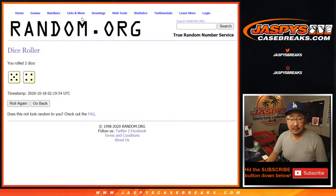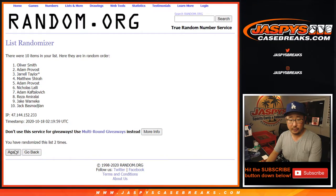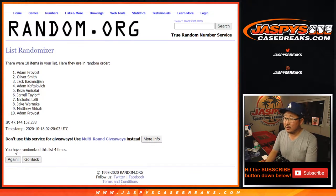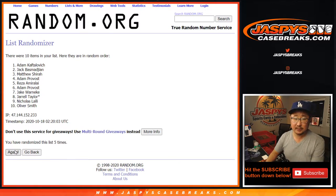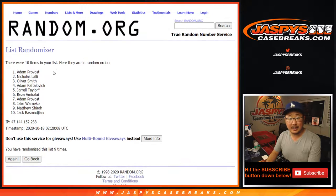Let's randomize it. Five and a four, nine times for each list. Counting one through nine, and ninth and final time. After nine, we've got Adam down to Jack.